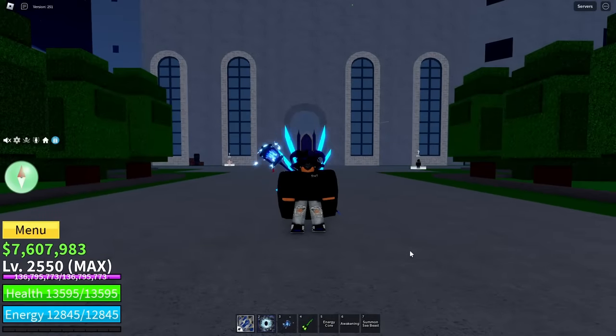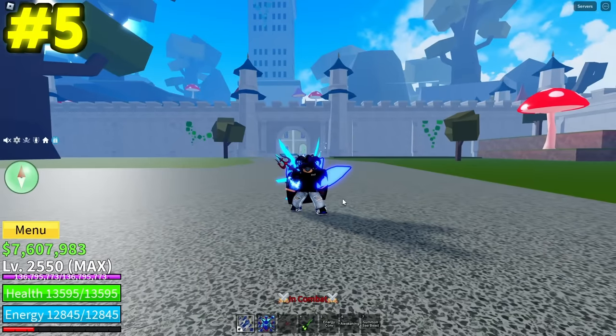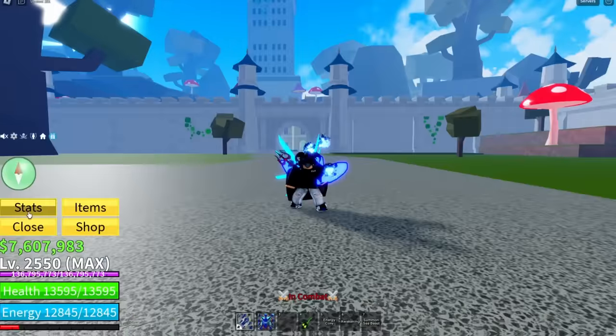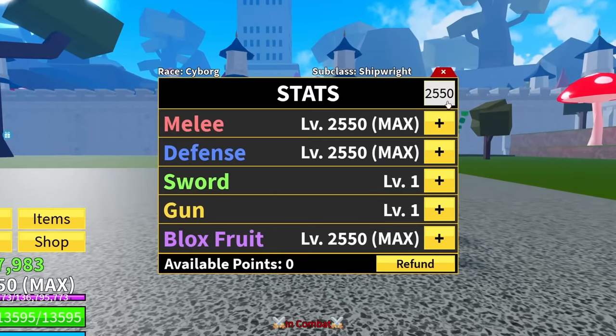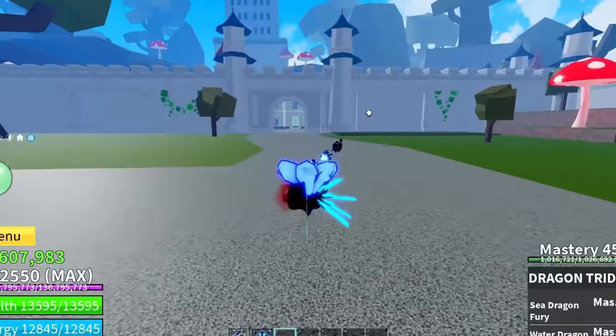Let's go to combo number 5. The stuff we're going to need is God Human, Kitsune, and Dragon Trident. Now as for the stats, we're going to be going with Fruit Main here because we are using Kitsune, so we got to get that damage in.